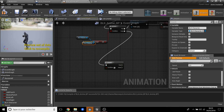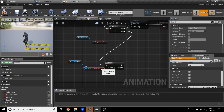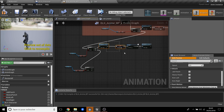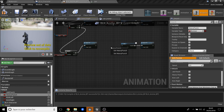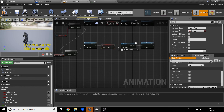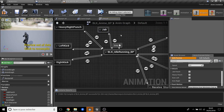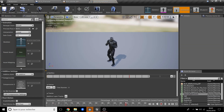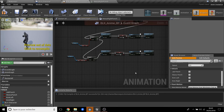We add another branch for Heavy Punch: get the BLK reference, get Heavy Punch — if true, call Restart All, play the heavy punch animation, and set Heavy Punch false. We check the heavy punch animation length — it's about 2 seconds, longer than the jab — so the delay here is 2 seconds.